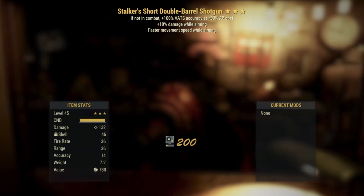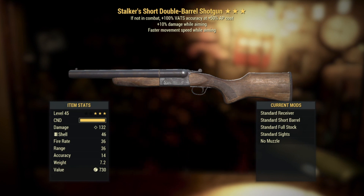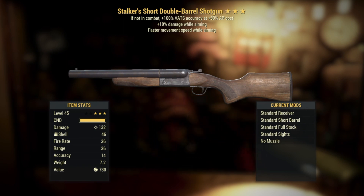Number nine: more shotguns — a Stalker's Short Double Barrel Shotgun. You know what Stalker's is: plus 10% damage while aiming and faster movement speed while aiming. Gonna move on from this one. That's a nope.